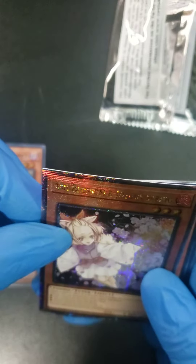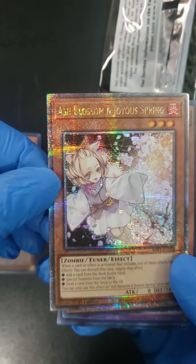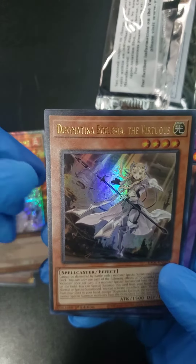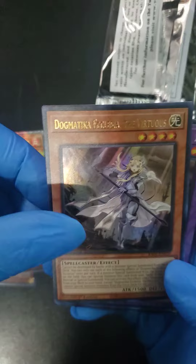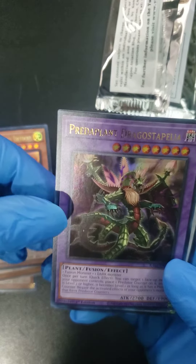This is Ash Blossom and Joyous Spring. Crazy foil on that one. And we got a Dogmatica Ecclesia the Virtuous. And a Predaplant Dragostapelia.